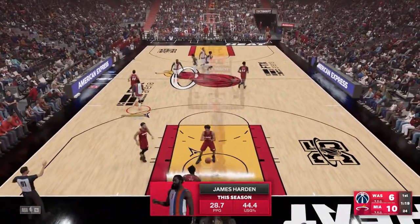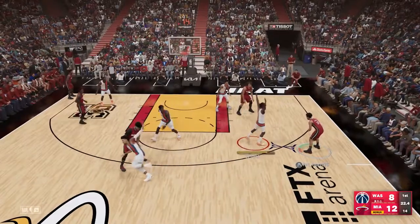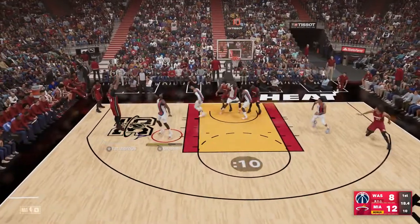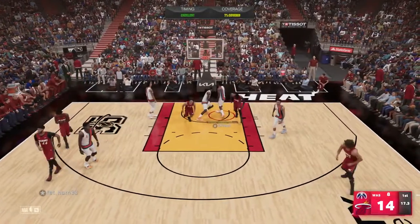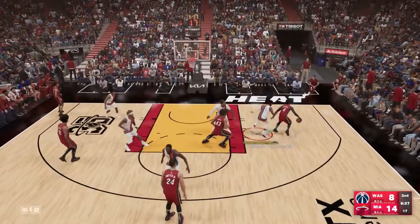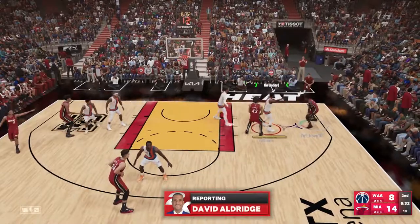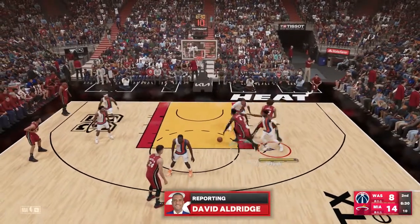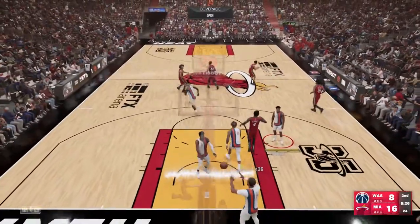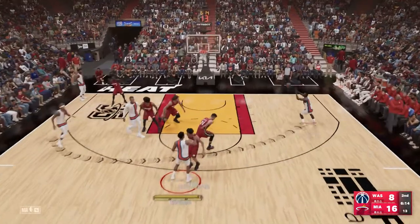Now it's only a four-point game after a couple of baskets. The last thing you want is to go down double digits in the first quarter. Anthony Davis hits a beautiful mid-range shot — like I said, AD is trying to have his revenge game, trying to prove I should have drafted him over James Harden. Anthony Davis is going off in this game.